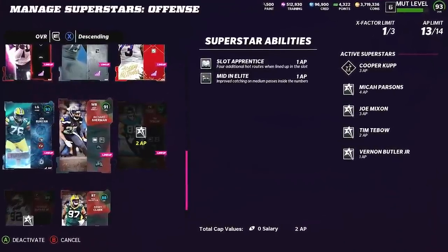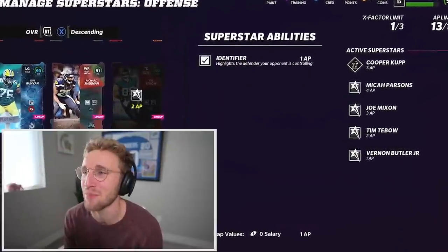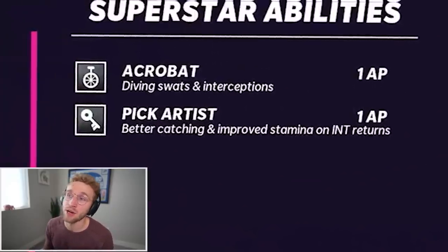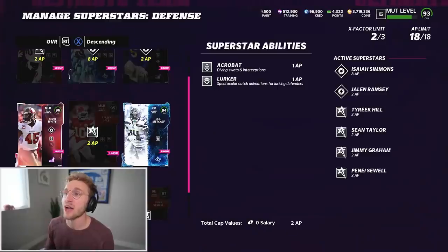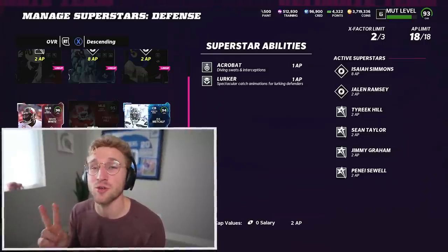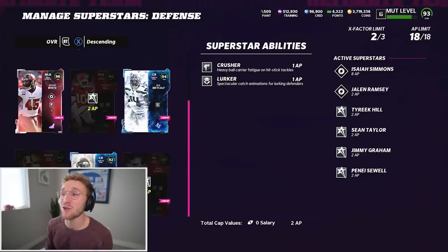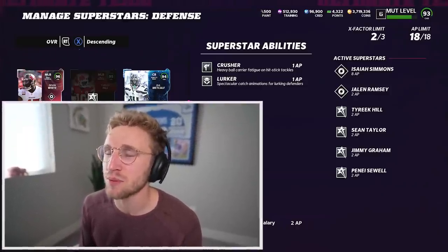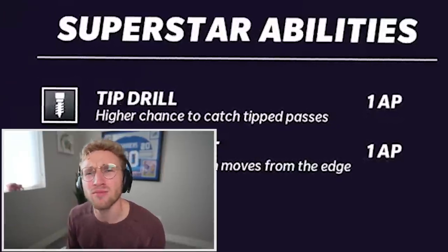Tebow's got Bulldozer and mid-in elite. Sherman's got Slot Apprentice and mid-in elite. Vernon Butler has identifier — I'll take identifier. Pass lead elite and dashing dead eye is crazy good. Jimmy Graham with acrobat and pick artist — pretty standard for a strong safety. Tyreek Hill with acrobat and lurker — he's 5'9", so that's a little concerning. In my opinion, this Tyreek Hill is either going to be an insane user middle linebacker or he's going to be ass with no in-between. Sean Taylor with crusher and lurker, heavy bulk air fatigue on hit stick tackles, and spectacular catch animations.